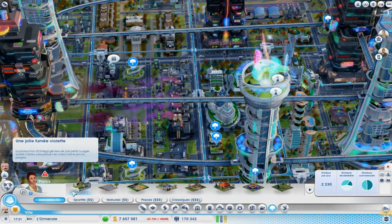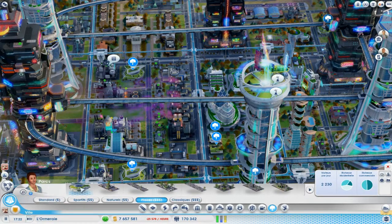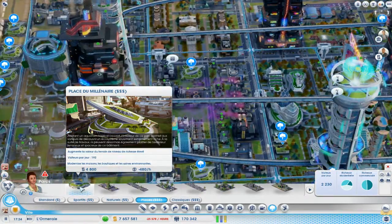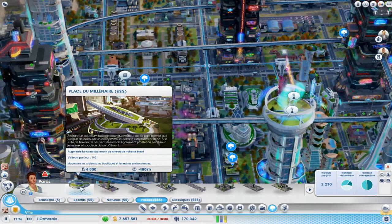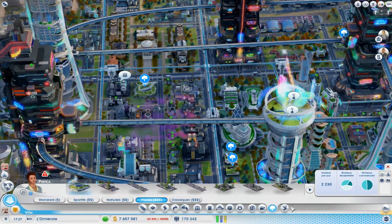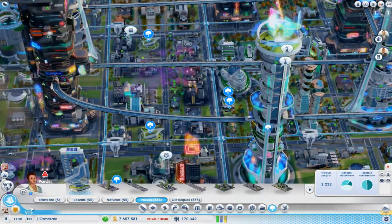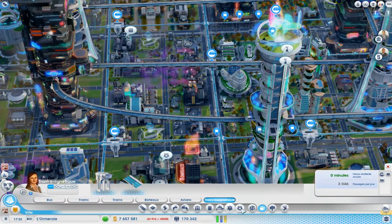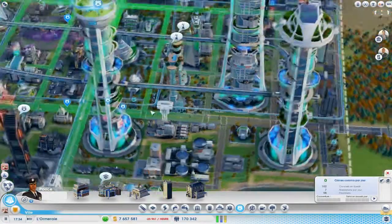Au niveau des parcs, vous avez quelques parcs en plus, rien de non plus exceptionnel. Avec principalement la place du millénaire qui augmente pas mal la valeur du terrain. Et en plus, ça modernise — comme c'est un objet futuriste, ça modernise les trucs qui sont autour. Je voulais montrer pour la police, en fait, le gros intérêt au niveau de la police.